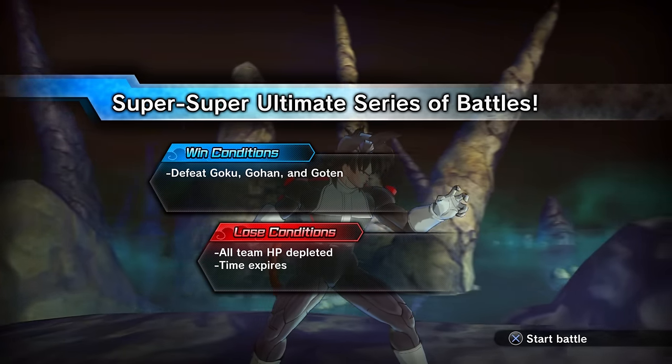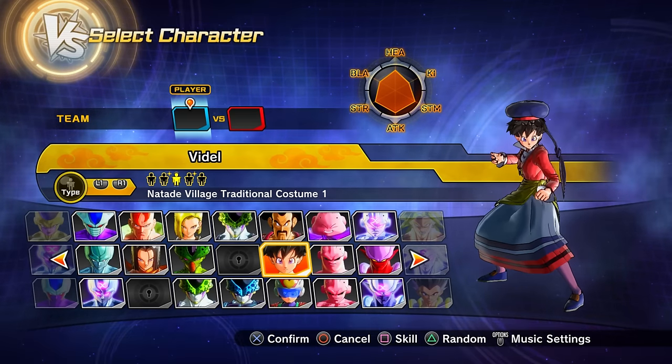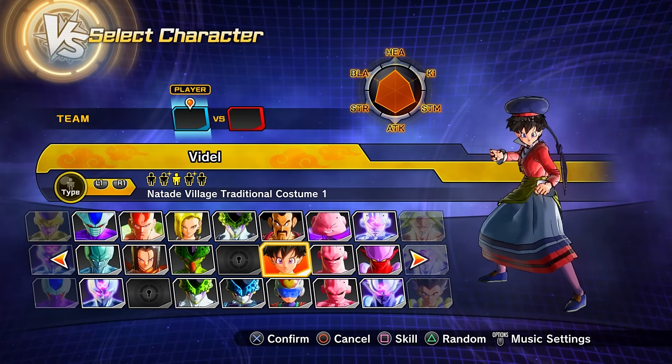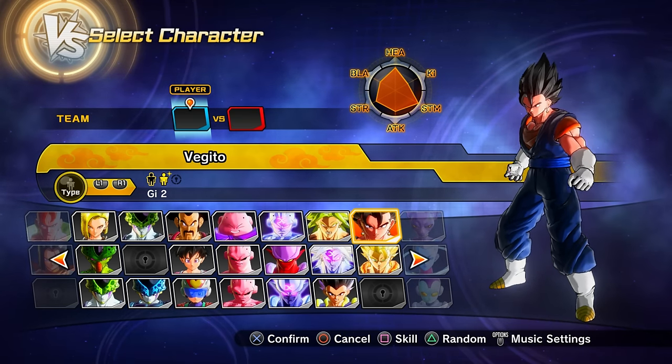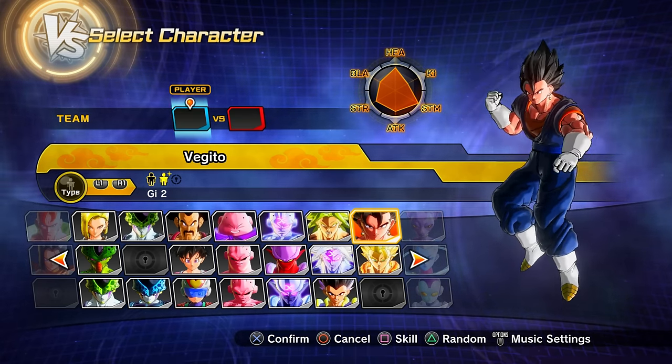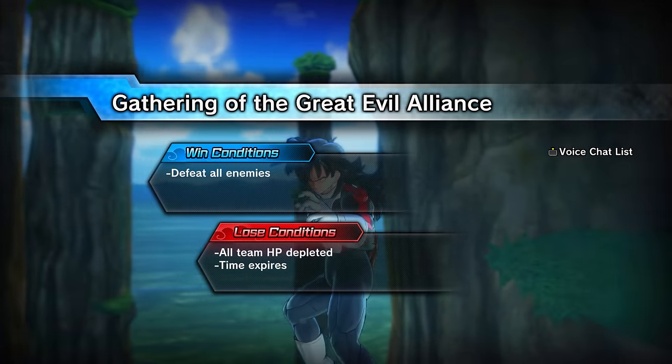Clearing parallel quest 89 (unlock by clearing PQ 88) gets you preset 3 of Videl and preset 2 of Vegito as playable characters.